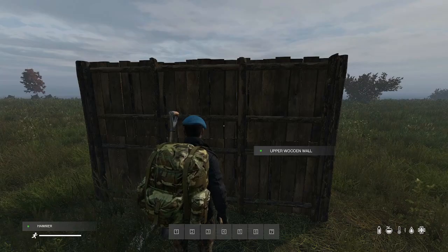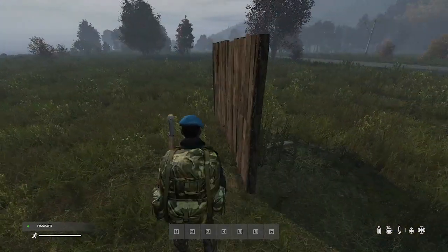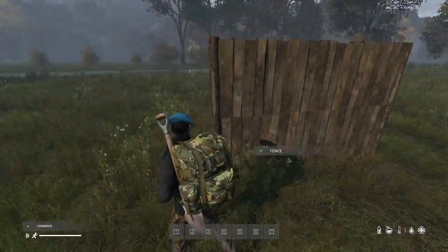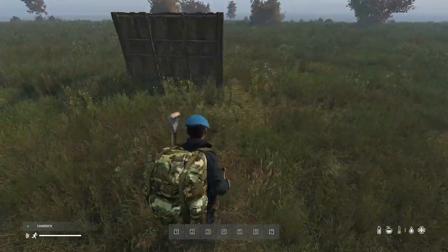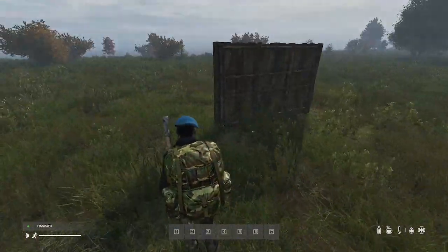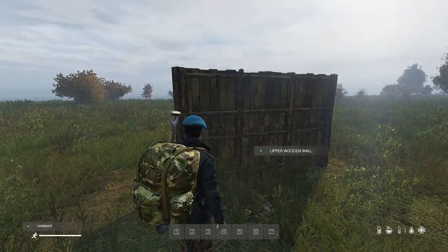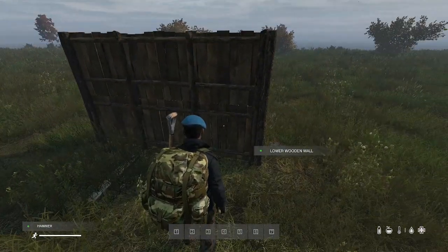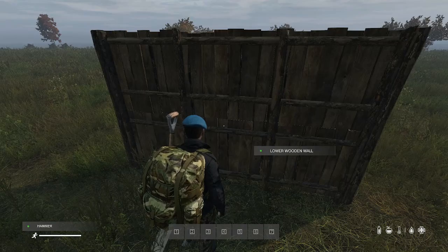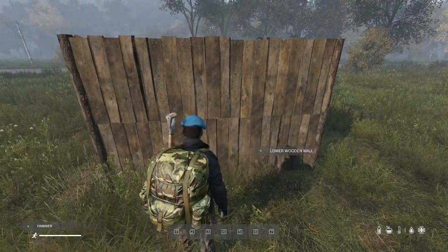There you go — you have a wall. Obviously this wall alone isn't going to do you much good, but if you build four or six of these to make a square you're going to start coming up with something that looks more like a base. But we're not done — you can actually upgrade the wooden wall, which in my opinion makes doing all of this completely worthwhile.